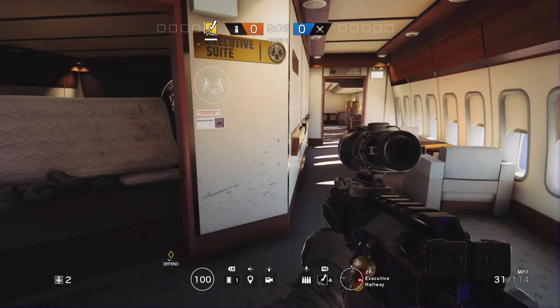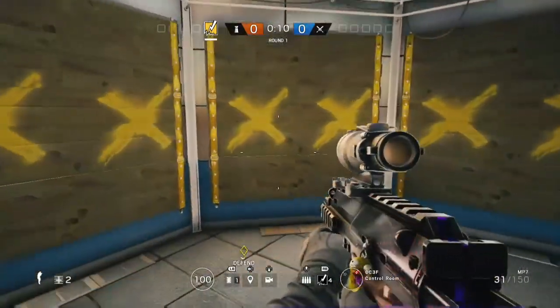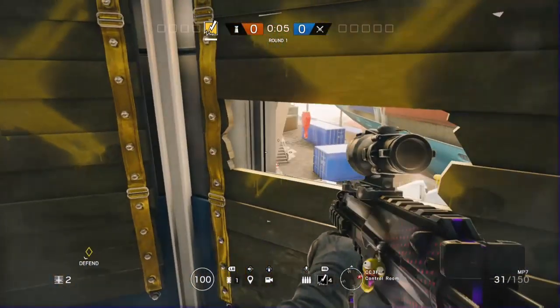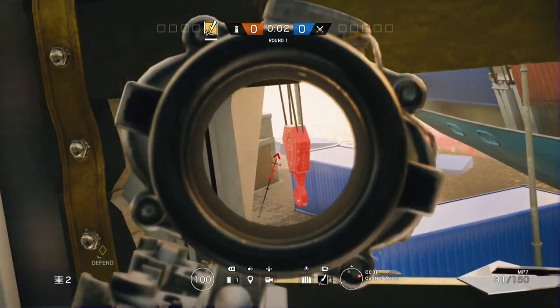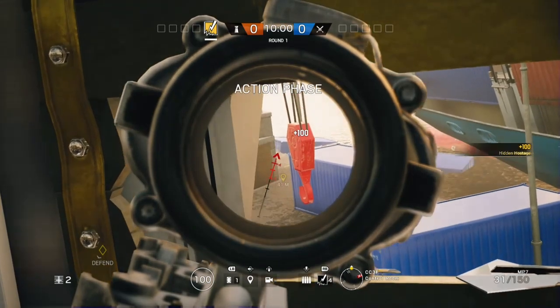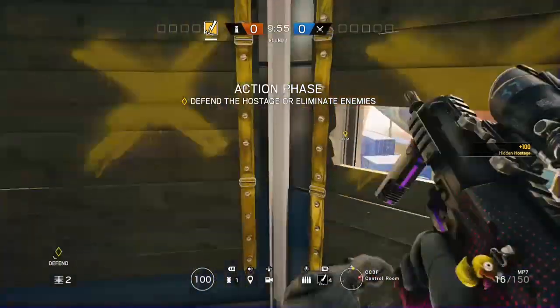Now we're going to be on the map Canal. I only have two spots for this map because there aren't too many good ones. Right here, you're going to be in Surf Room and you're going to want to peek right here — hold a pretty tight angle, and they're going to run right around that corner. You'll get some pretty easy kills right there. That's honestly one of the better spots on this map.